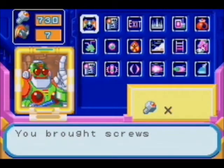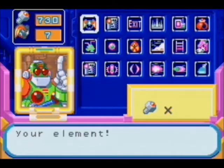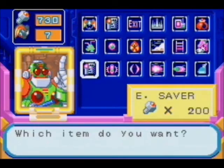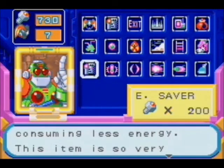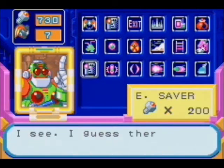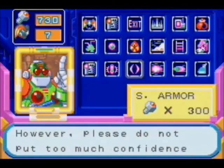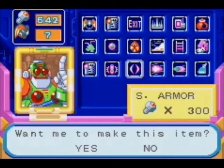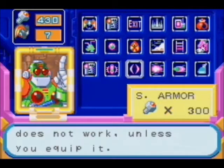And we're at Auto Shop. We brought some screws for me — now I'll be able to create all kinds of stuff for ya. It reduces the amount of damage you take. However, don't put too much faith in it. Want me to make it? Alright. Here you are — just remember that this item won't work unless you equip it.